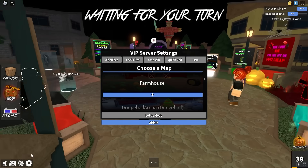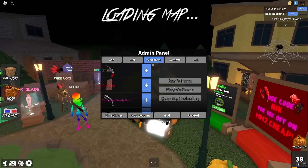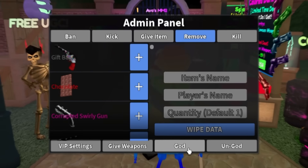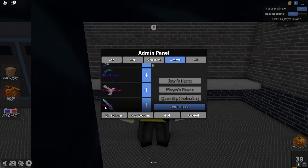I think it's when I pick a map it messes things up. But if I go into the admin panel — look at this — give item, remove kit, wipe data. I can wipe someone's data. I don't know how I did this, but I think I gave myself God mode.